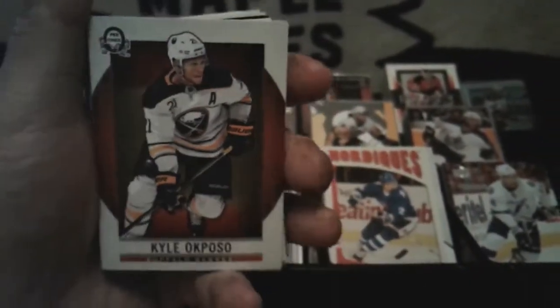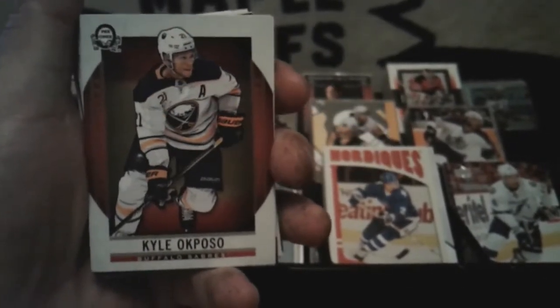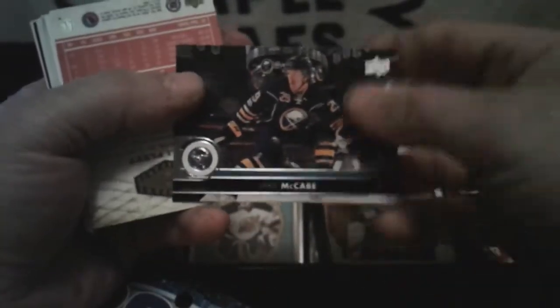Oh look at this — another Coast to Coast card. Ilya Kovalchuk also. Michael Frolik — 18-19. Jake McCabe.